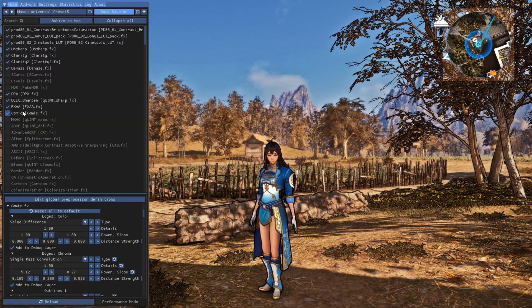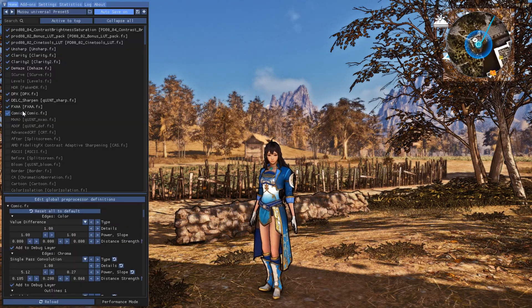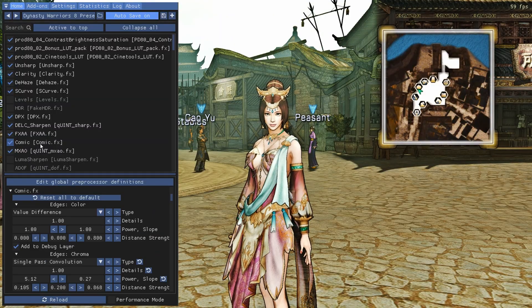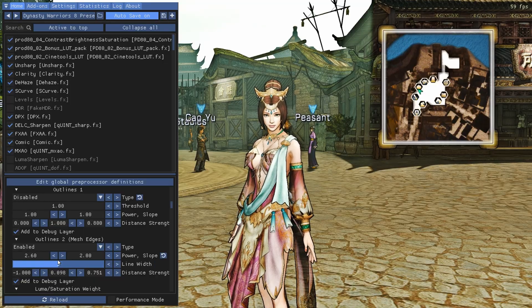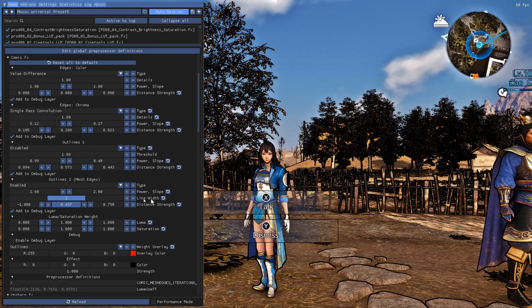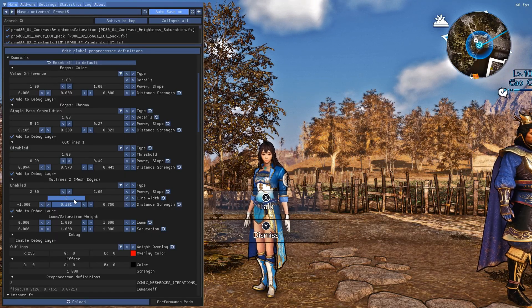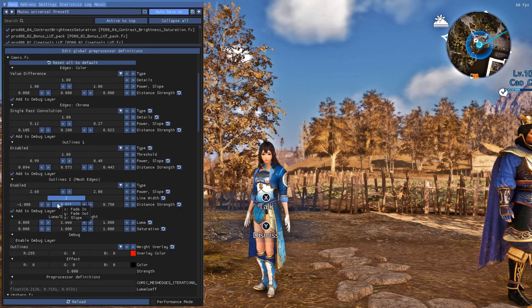The Comic effect is a fun one. With the right settings, it draws subtle outlines on characters and the environment to create a comic book look similar to Samurai Warriors 5. I love this art style because it helps the game age more gracefully. You can just copy the settings I use, because if you push this effect too far, the outlines get thick and appear everywhere, which looks especially bad in foliage-heavy games like Dynasty Warriors 9. Keep it low so the effect is more visible on your character and nearby objects.